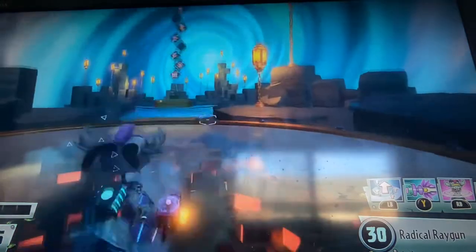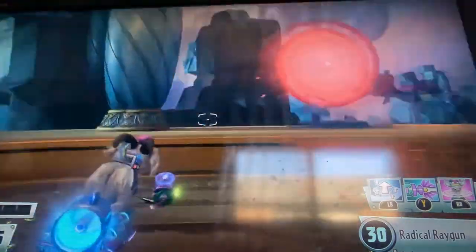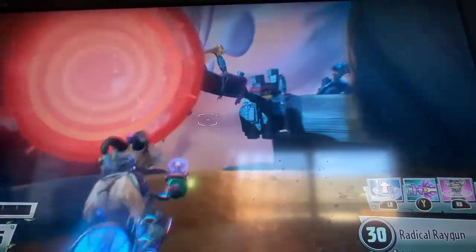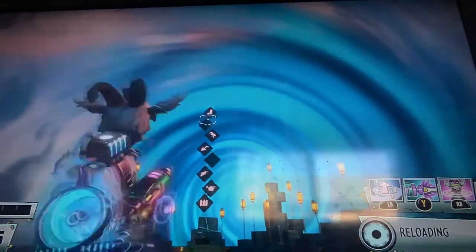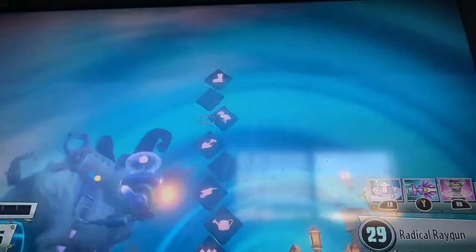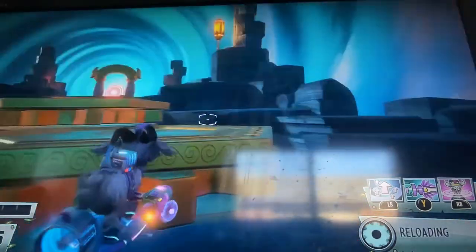They're all different so the boss fights at the end are not very easy. Once you've finished and you're in the room, what will pop up is a screen with symbols — not only some of them, all of them. So take a picture of each one.